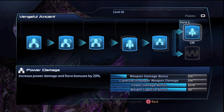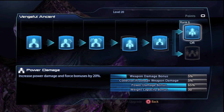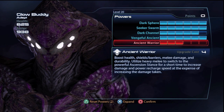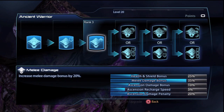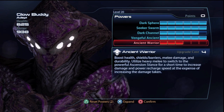As for the passive abilities, with the Awakened Collector I feel it's quite important to put maximum points into Vengeful Ancient, because of the power damage increase in Rank 6. Putting points into power damage all the way through this tree means your powers and biotic abilities are going to be doing a ton of damage. Through Vengeful Ancient, you can increase your power damage by up to 65%, which can be increased even further through equipment and weapon mods. Lastly, I put the final points into Ancient Warrior, which unlocks Ascension Mode. It also increases my melee slightly, but most importantly, it increases my health and barriers a bit.